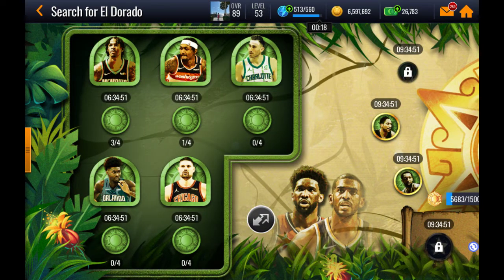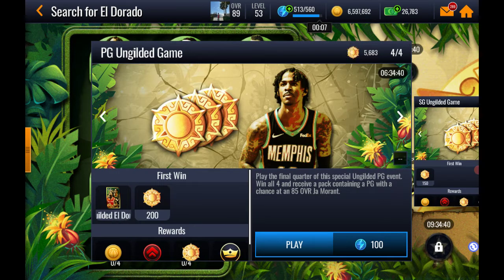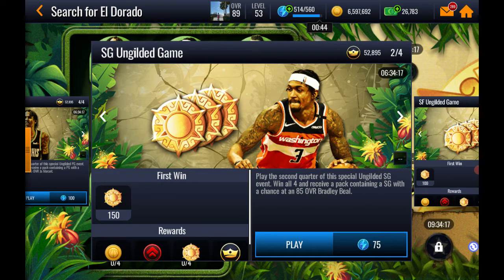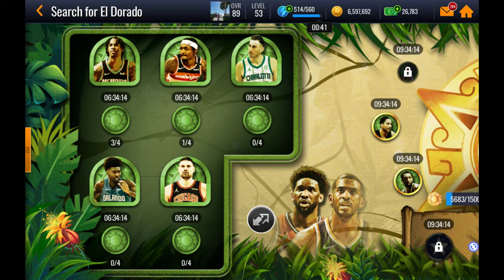The left side is already unlocked when you start the campaign. There are four events for each of the five different events, and some of them are 50 stamina, some are 75, and the last one is 100. Once you play all four, on the fourth pack you get a guaranteed 78 overall player or higher, and you have a chance at pulling the 85 overall player for that event — for example, an 85 John Morant or an 85 Ja Morant equivalent. I didn't pull them yet, but there is a chance.